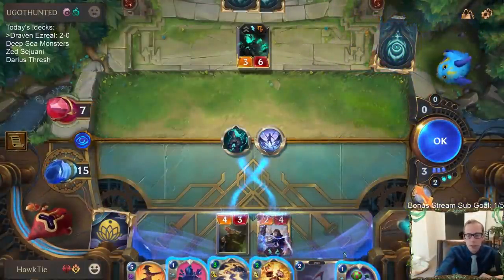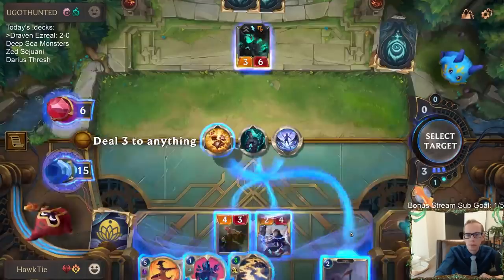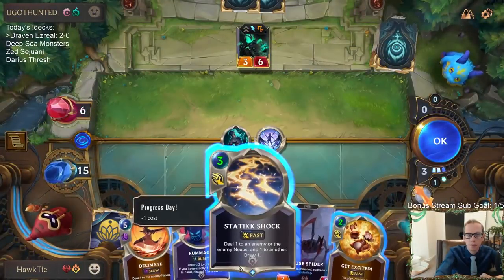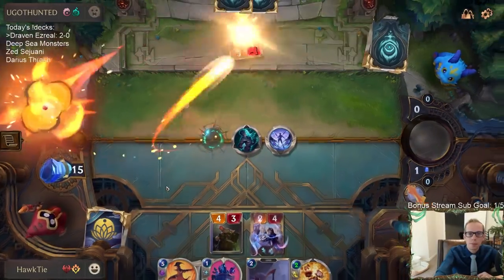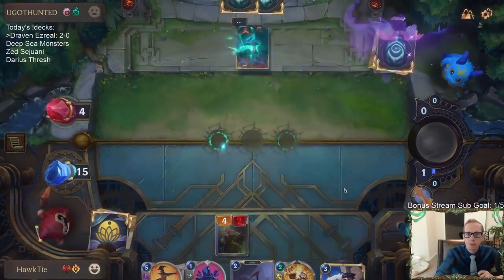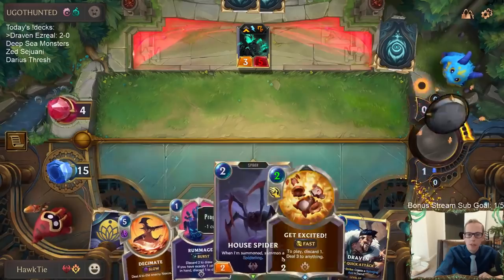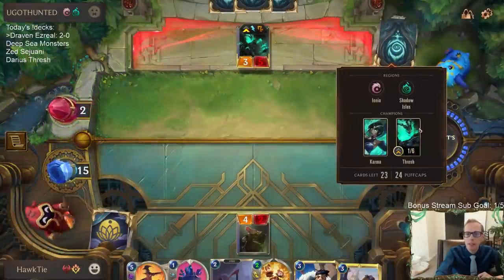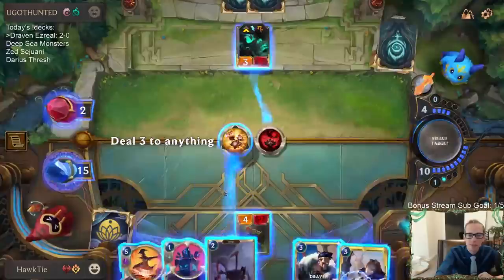Seven. Put them down to three. This makes more sense to play because that gets us two damage. They're at four - make it two. They have all these Puff Caps.